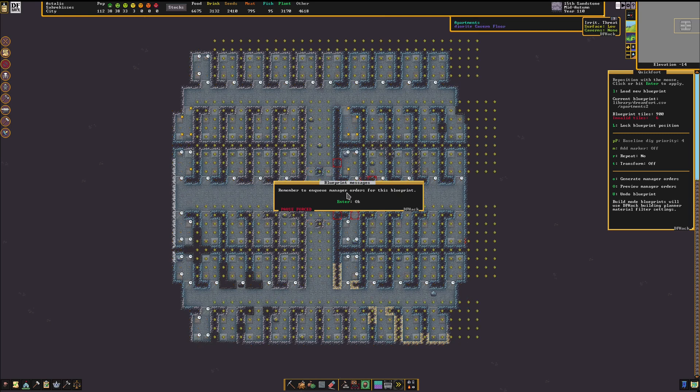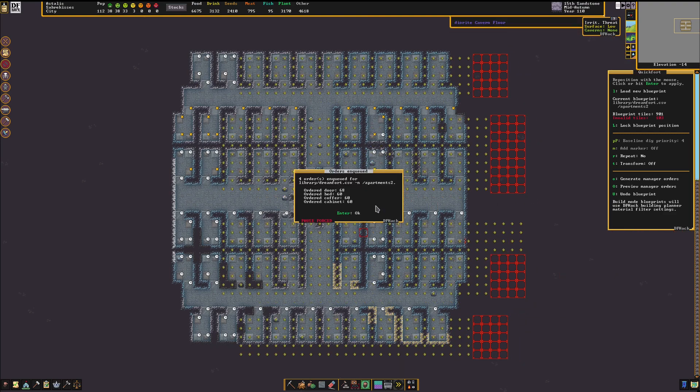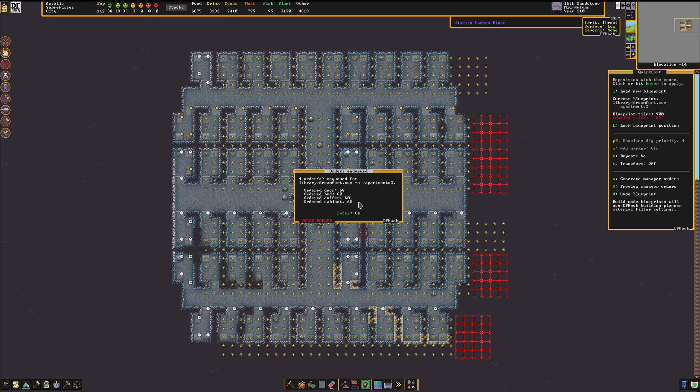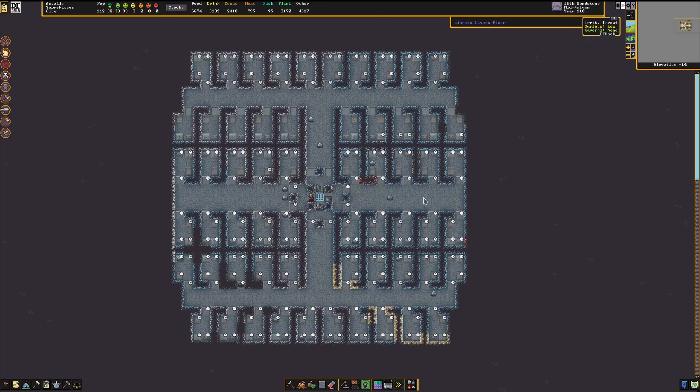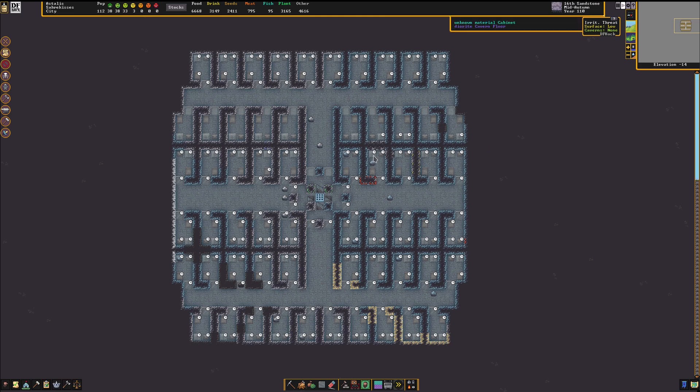This tells us to enqueue manager orders — go over here and click 'generate manager orders.' This will tell us exactly what is needed for the blueprint and will enqueue exactly those manager orders to be sent to the workshops for production. Right-click to exit out of there and now we have everything laid out. If you see just the shadow like this, that means that an item is already attached and it's going to be built — it's going to make that top priority so they do it right away. And if you have the little clock icon, this is building plan saying that you requested that something be built here but we don't yet have the materials ready. As materials start being applied, you'll see the clock icon will disappear.